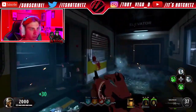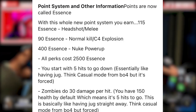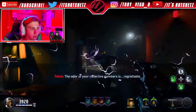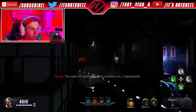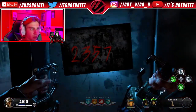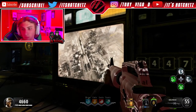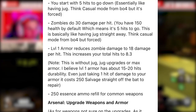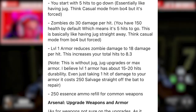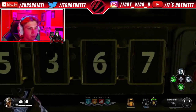Moving on to the point system: points are now called Essence. With this new system, you earn 150 Essence for a headshot or melee kill, and 400 Essence for a nuke or power-up. All perks cost 25,000 Essence. You start with five hits before going down — essentially like having Jug — similar to the casual mode from Black Ops 4.